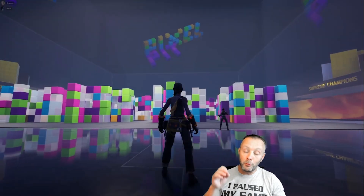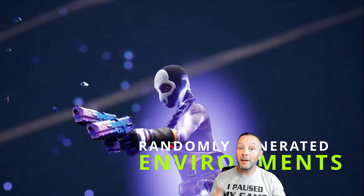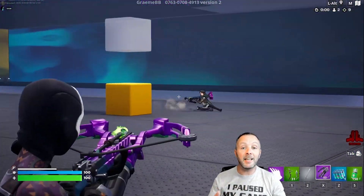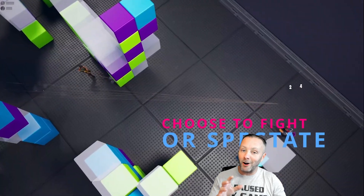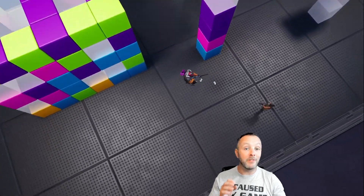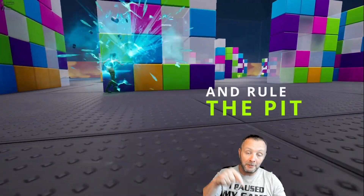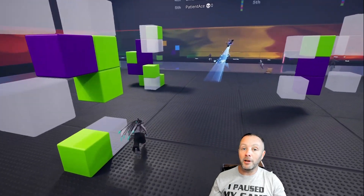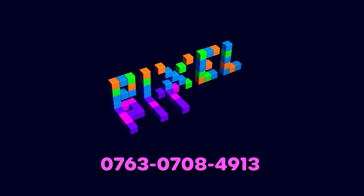Before we get into the tutorial, I want to tell you about our new map called Pixel Pit. It's a very fun box fight with a twist — you can spectate by going around the sides or on top to watch everybody. The walls are always changing, so you never know where you'll be able to hide or pop out from. It's a lot of fun, took serious time and cool mechanics. Come play, battle, or just hang out and watch after this tutorial.